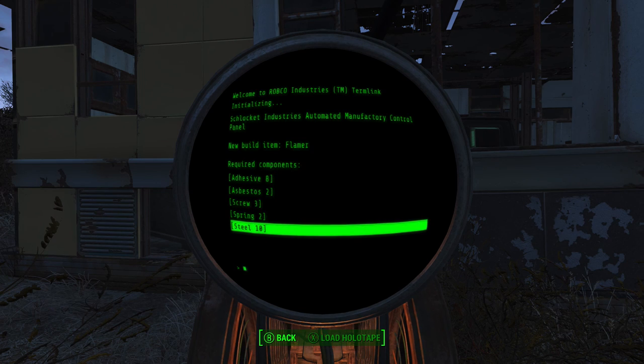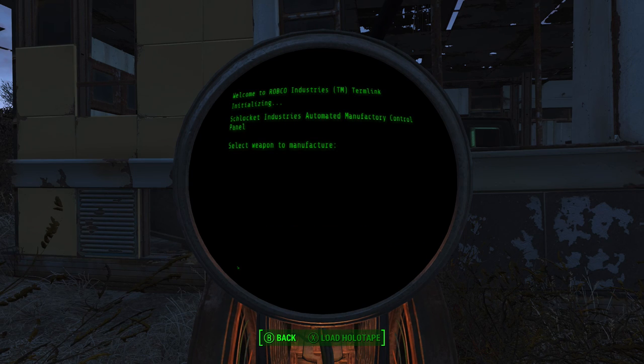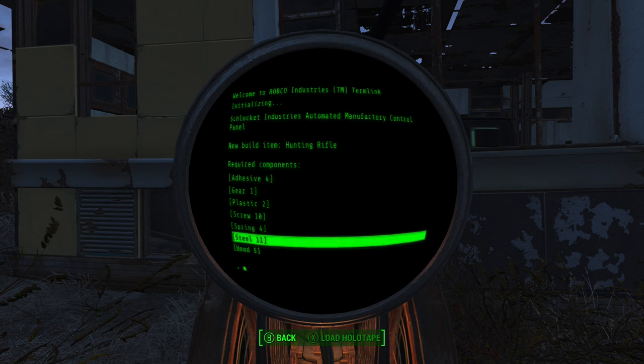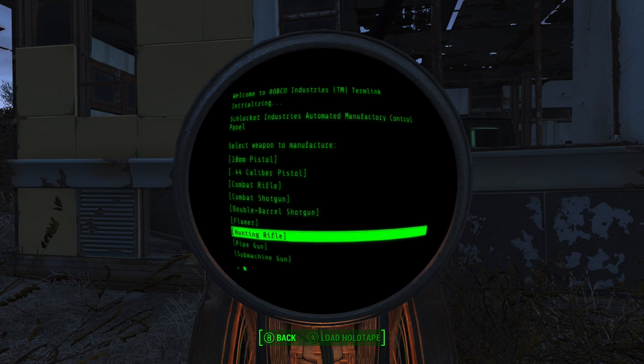An early-game combat shotgun costs adhesive 6, two gears, three oil, some screws, some springs — that's not too bad at all. You can get yourself a very early-game combat shotgun at level 2 or 3 by just scrounging together this equipment. Early-game flamer might be fun as well: eight adhesive, two asbestos, three screws, two springs, and ten steel to make a flaming flamer — that feels very generous. And a hunting rifle — a very good basis for a sniper rifle, though the screws can be expensive.